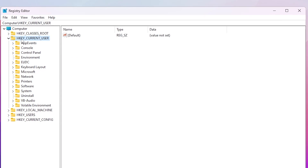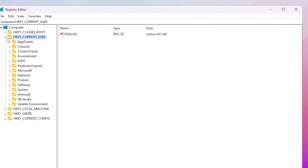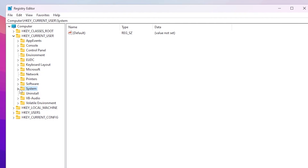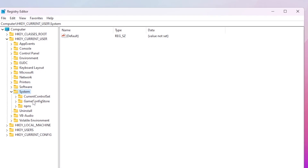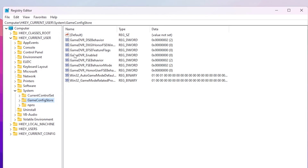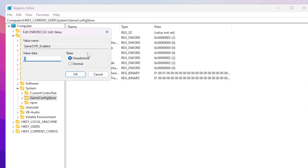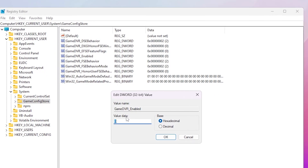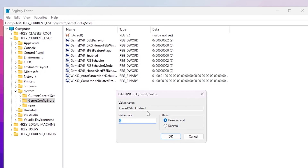In the first step you need to go to HKEY_CURRENT_USER and open up this folder by clicking the expand button. Now go to the next folder which is System, click on the dropdown. There you will find GameConfigStore — go inside this folder and you will find the GameDVR_Enabled option. Double-tap on it.